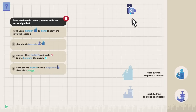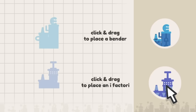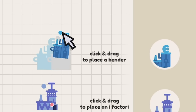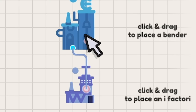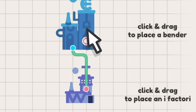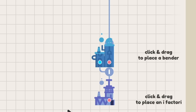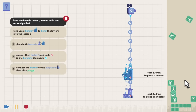Now this level we gotta make a C but the factories only make eyes remember. So if we shove our factory there we know that eyes are going to come out of it, but in order to turn them into a C we need one of these things - a bender. So we draw a line up to there so we know the eyes will come out and go into the bender. And from the bender they'll go up to the C's because if you bend an eye it becomes a C. So as usual the right fills up and we complete the level.